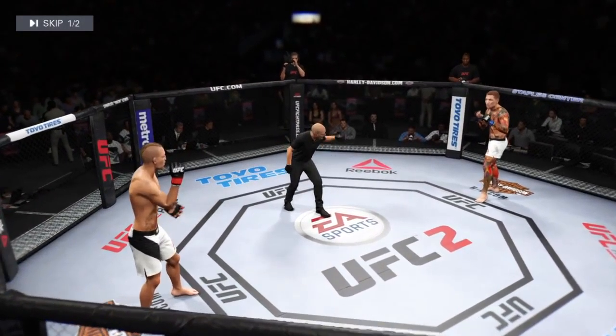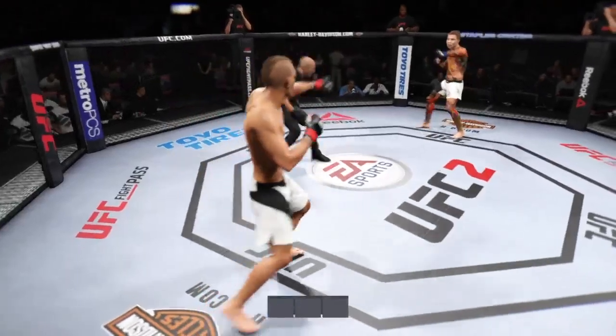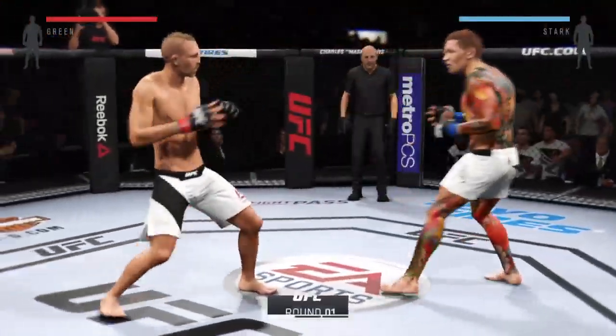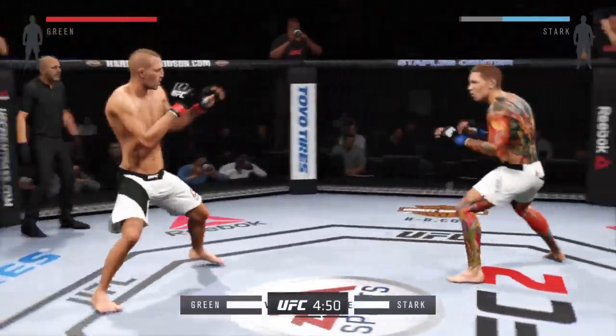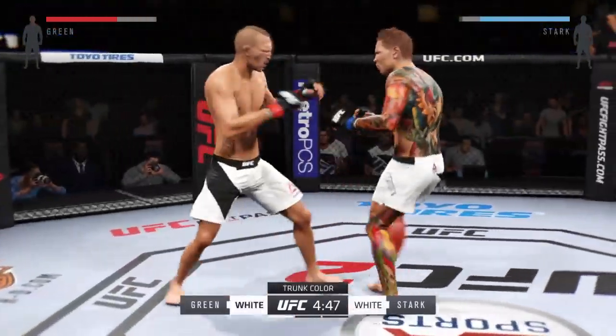Assassin, are you ready? Iron, you ready? And here we go. Tonight's fight is scheduled for three five-minute rounds. Black trunks for Iron, white trunks for Assassin.